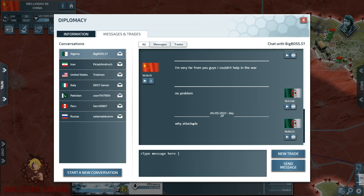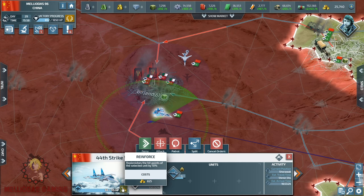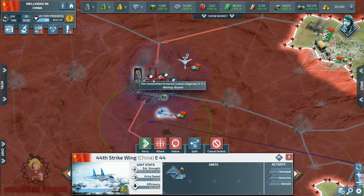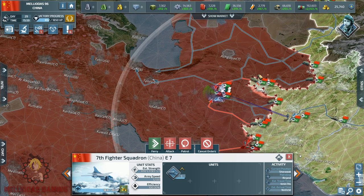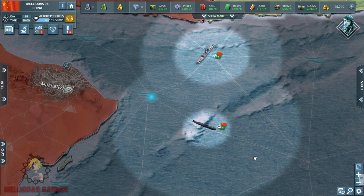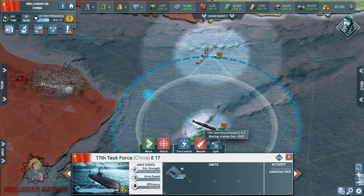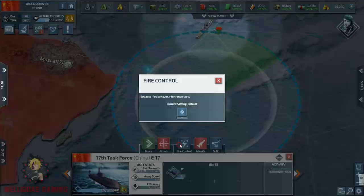Algeria has sent us a message asking why I attacked him. Well, that's obvious — you are first in the table and are going to win this game, so of course I'm going to attack you. I'm receiving more and more damage on my strike fighters; at this rate I am going to lose them because the defensive rate of his land armies is high. So now I'm going to change the strategy from patrol to attack. His motorized infantry is almost dead. Algeria is now online and messaging us, so I can expect a counter-attack and counter-reaction.